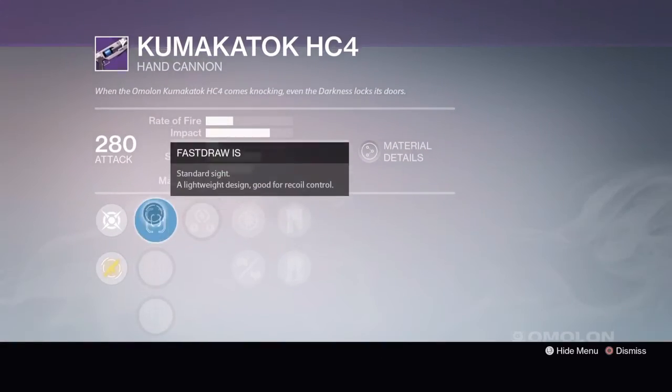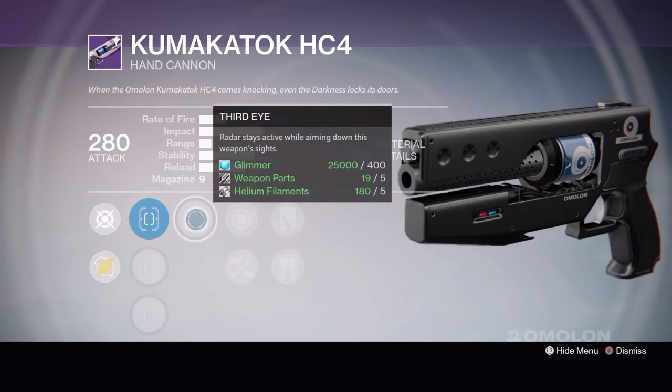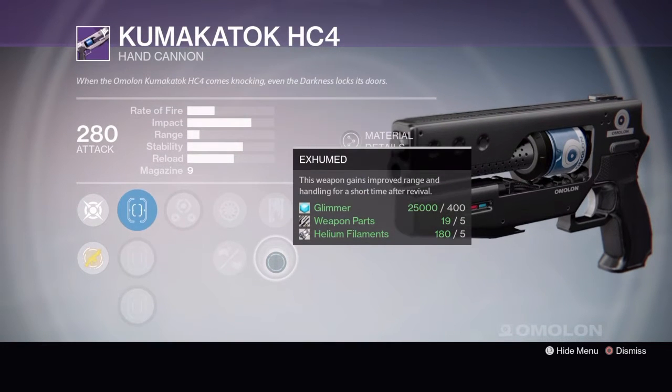Tier 3 has Faster IS, Steady Hand IS, or Sure Shot IS, Third Eye, Snapshot or Braced Frame, Rescue Mag or Exhumed.